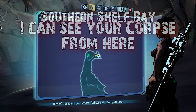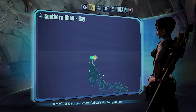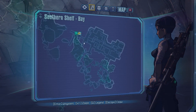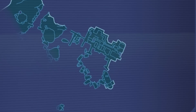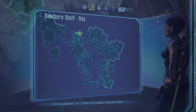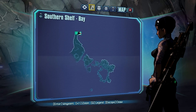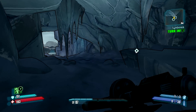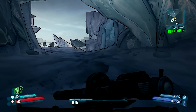All this challenge requires is that you find all four telescopes in the Southern Shelf Bay area, and coincidentally, as I'll show you on my map, all four can be found in the Blackburn Cove area — the large bandit encampment to the east. For the low price of $20, this challenge can be yours, meaning you have to pay $5 at each scope. This isn't much money, so the only real hard part is finding the scopes.